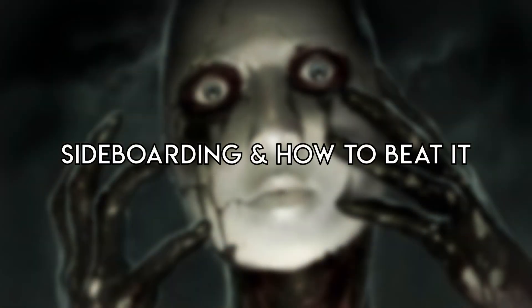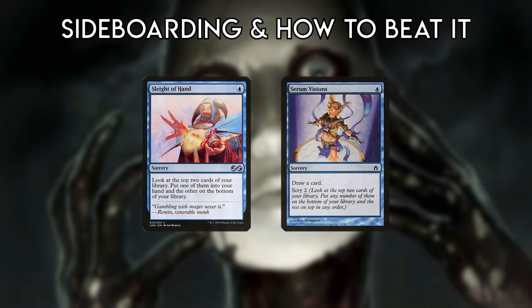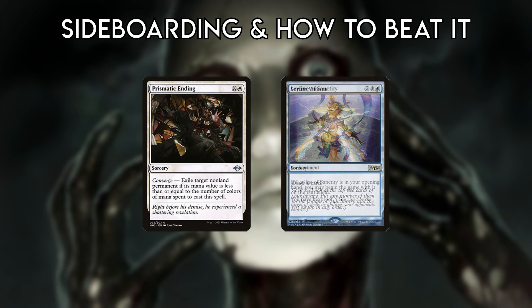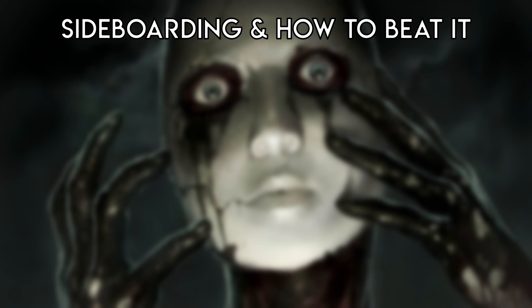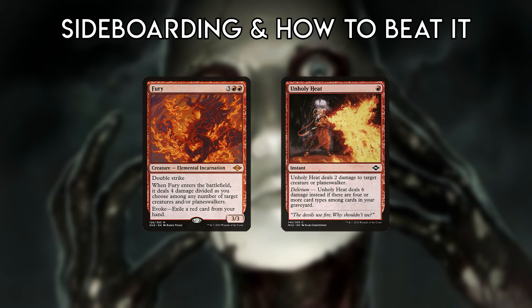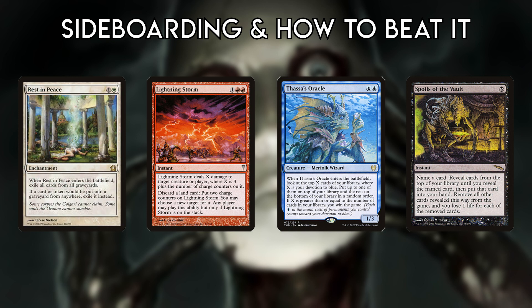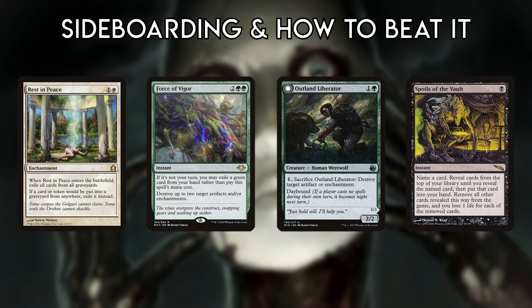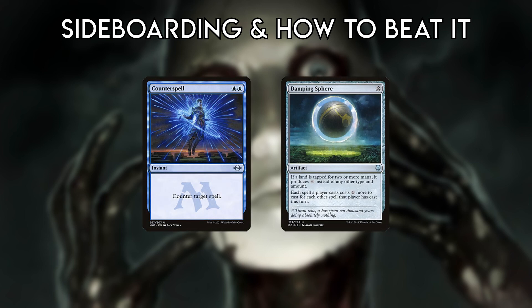Sideboarding and how to beat it: Ad Nauseam is an extremely streamlined combo deck and cannot afford to cut most of its pieces. In general, sideboard very little and bring in only what you need to beat hate cards and opposing strategies. Ad Nauseam is good against decks that can't interact with it, especially those with lots of creature removal. Its combo is mostly insusceptible to typical sideboard hate that targets graveyards, artifacts, or enchantments. Ad Nauseam struggles against decks that can win faster than it, as well as counterspells and hate pieces that do affect it, since it has little interaction itself.